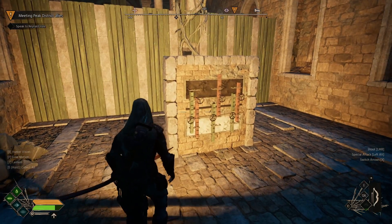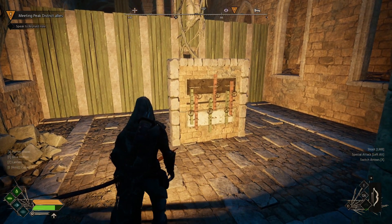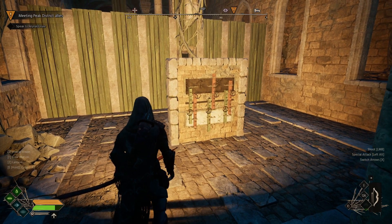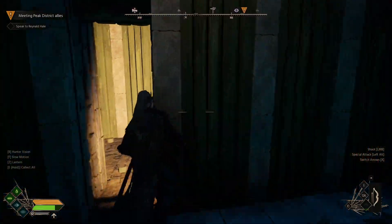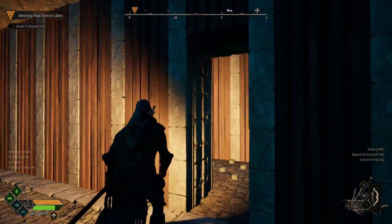When it's solved it should look something like this, providing your puzzle is the same. Other brick puzzles kind of have variation from save to save, so I'm not sure if these do, but they should help you. From here, head inside once you've got it solved — once you've put the puzzle pieces in, pull the lever.